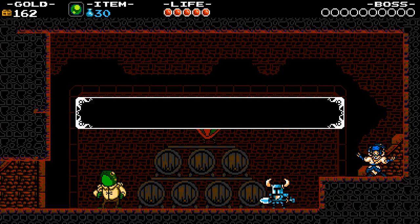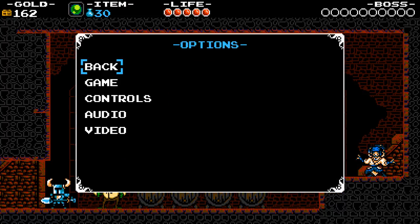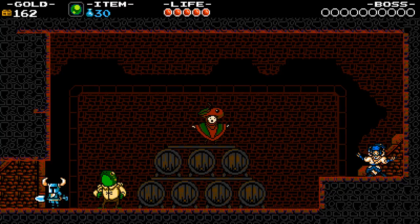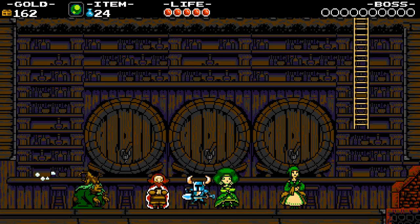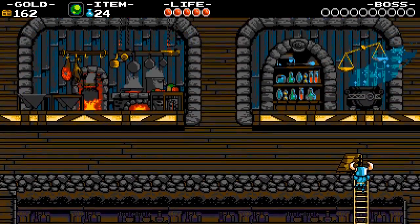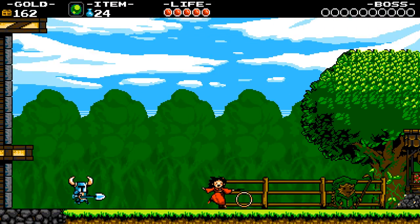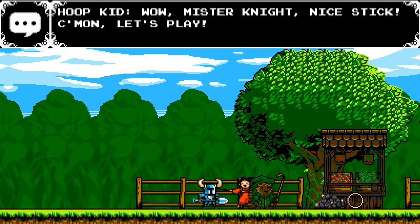How do we swap between items? Checking options and feats — no luck there. Hopefully I can switch those items and haven't wasted all that money — that'd be a bummer. There's a hoop kid, and a hedge farmer who wants you to prove you're ready to shovel by digging up some dirt.